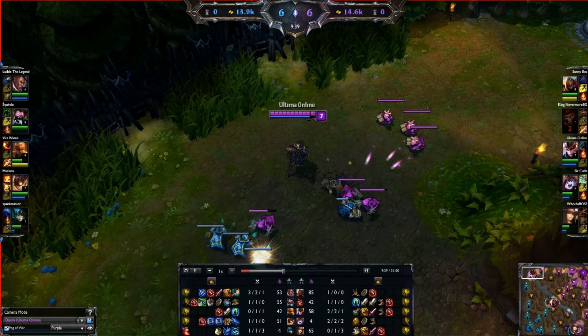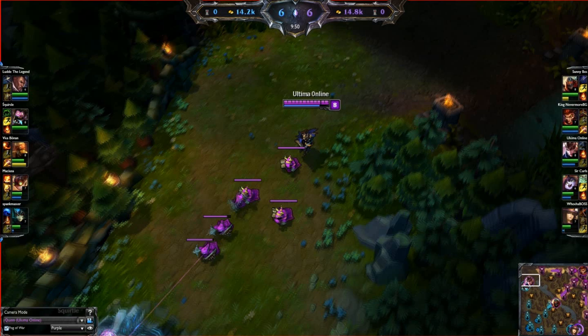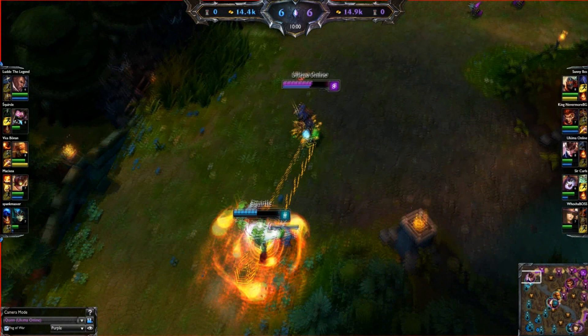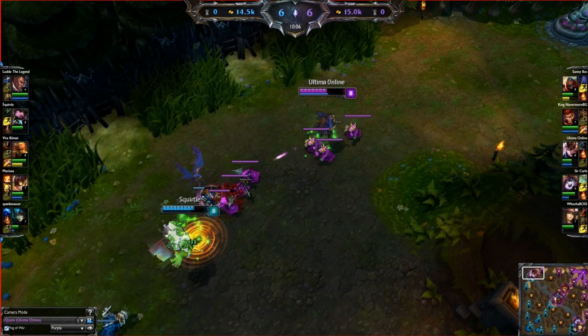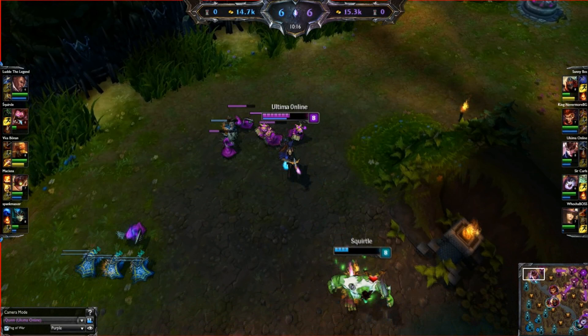The main thing I want to highlight is you need to use the minion wave to your advantage when you play Quinn, especially against melee champions and especially against champions with skillshots. You really need to abuse the fact that you are a ranged champion and they're not. I'm in a pretty vulnerable position here — Armando's got a lot of all-in potential because I don't have a wave to duck the cleavers. He realises this and goes for it. I'm kiting around the minion wave so he can't hit the cleavers on me, and now his ulti is over.